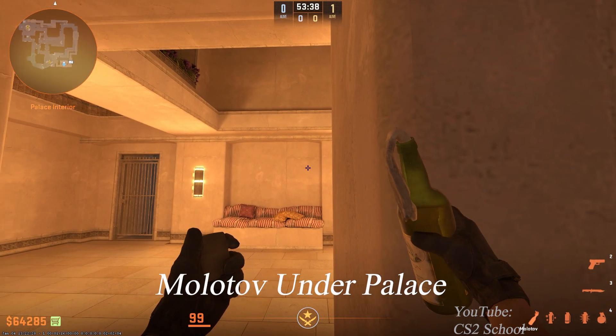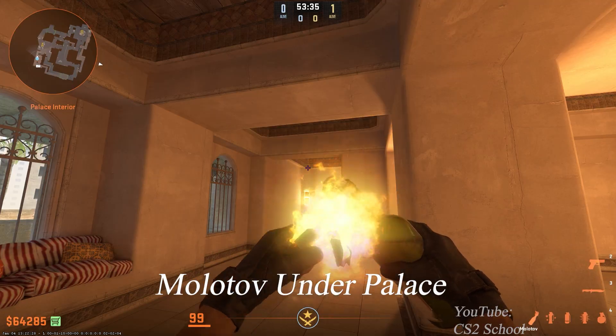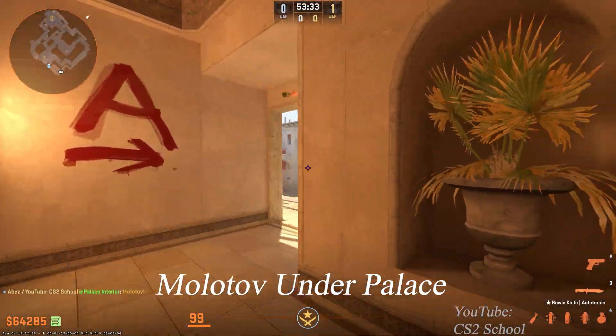Take this position, aim at the head of this corner, then go forward and throw the Molotov to cover under Palace.